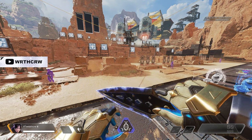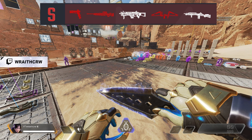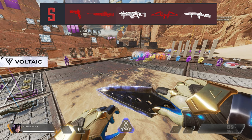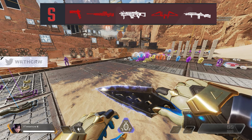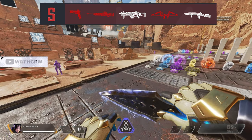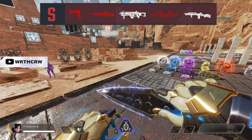Starting off with the S-tier. We have extremely powerful weapons that affect every level of play in Apex, and they single-handedly have the ability to alter the outcome of a game. These are the weapons that can single-handedly win you the game, and while most of them are Care Package weapons, there are also two ground loot weapons sprinkled in here.